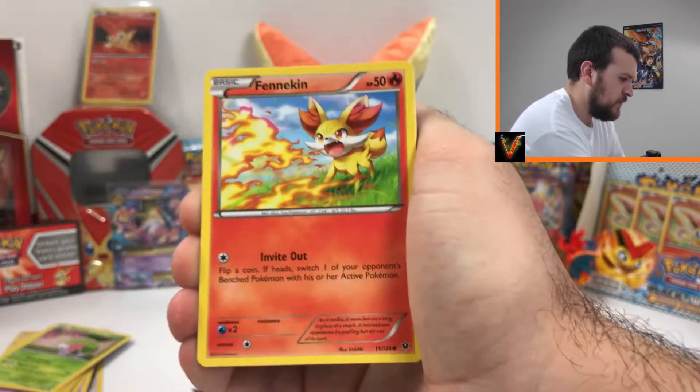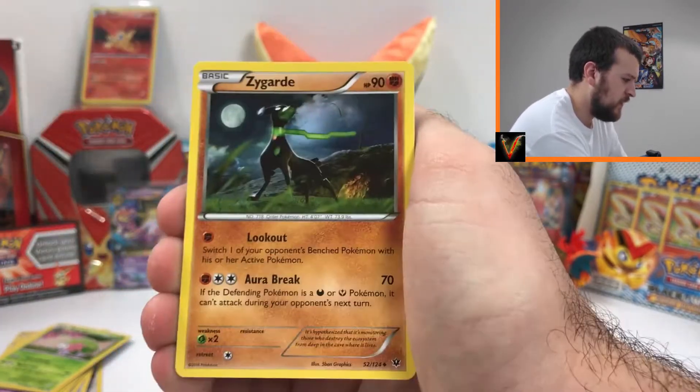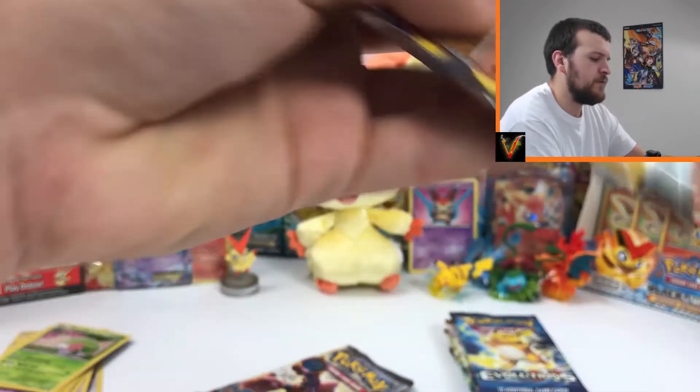Pulling through the pack: Minccino, Whismur, Finneon, Vullaby, Larvitar, Alakazam, Spirit Link, Whimsicott, Zygarde, Pokemon Fan Club reverse, and a regular rare Lucario from Breakthrough.